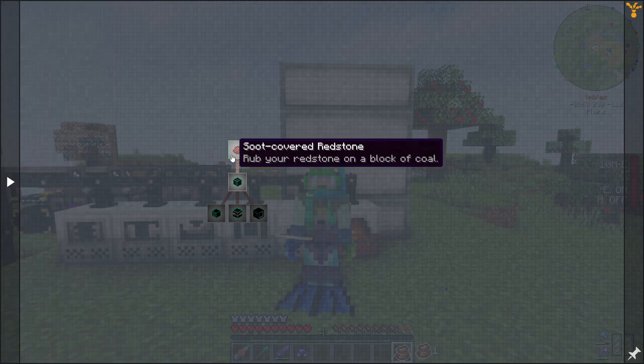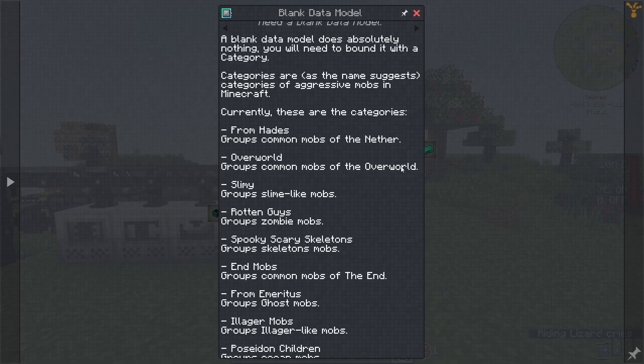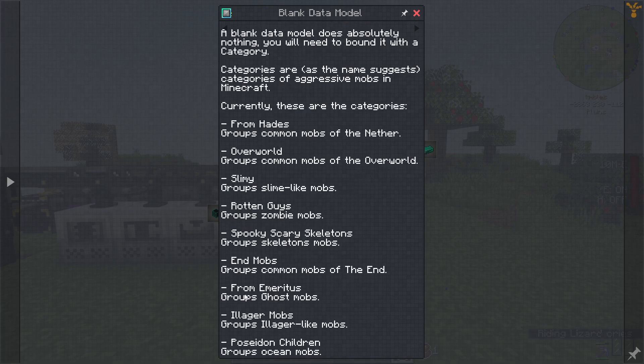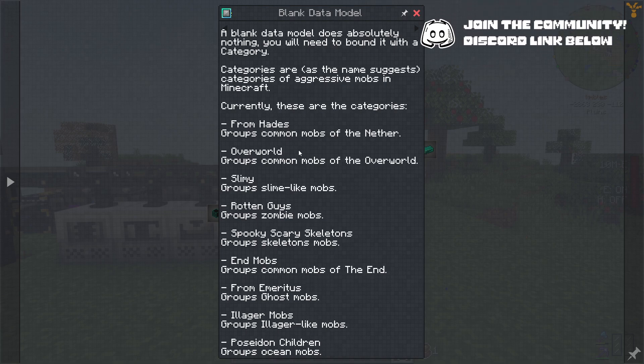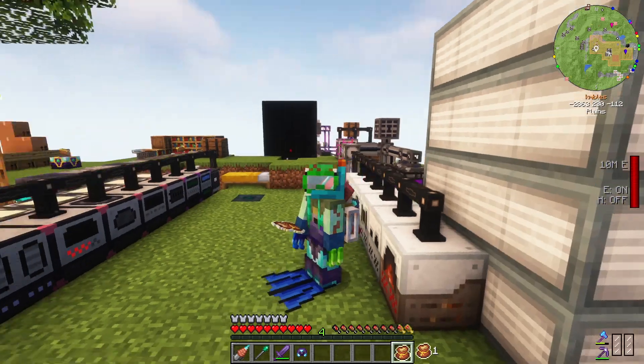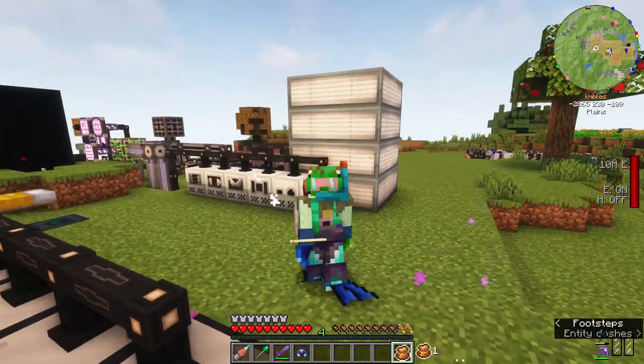So deep mob learning — as far as I can tell, the concept is like you acquire info about different types of mobs. Here are the categories: nether mobs, overworld mobs, slime, zomboids, skeletrons, end ones, ghosts, illagers, and ocean. You acquire information about these different kinds of mobs and then you run it through simulations to simulate combat and get their drops.